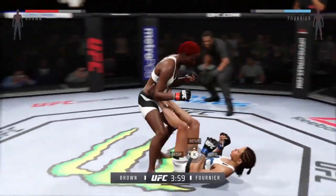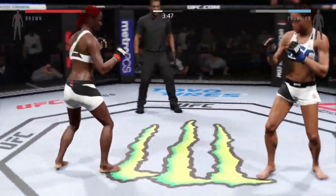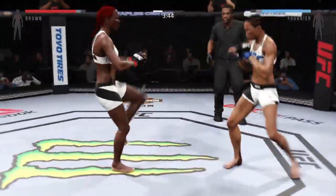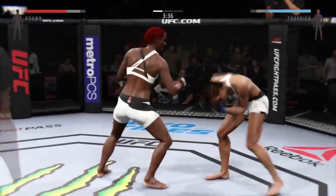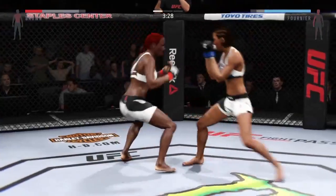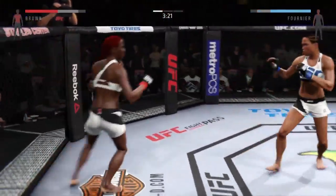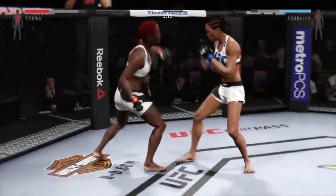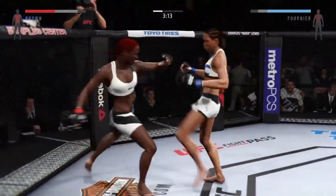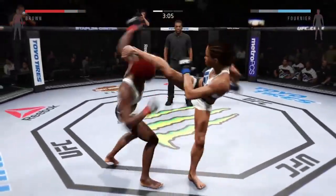She's down. Good scramble. Oh, that was a hard one, Mike. Very nice. Good pressure. Big knee, and again with a solid kick to the body. Oh, beautiful hook. Nice knee to the body — good back and forth battle.